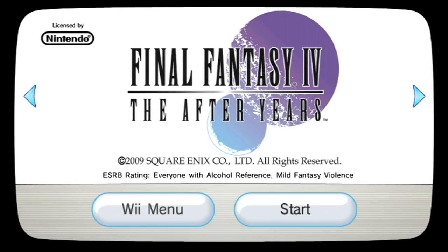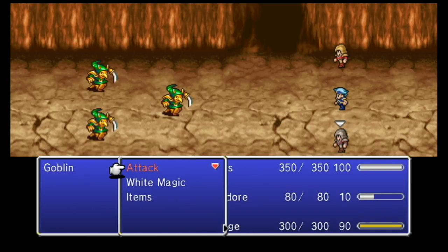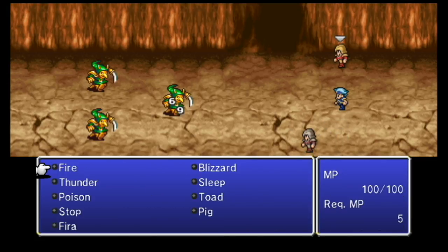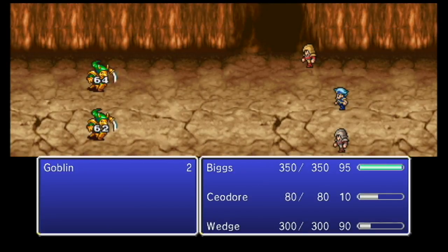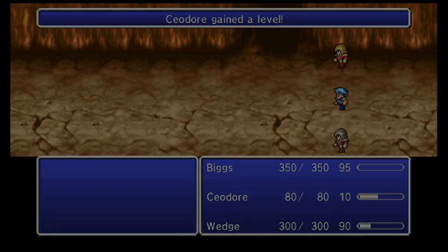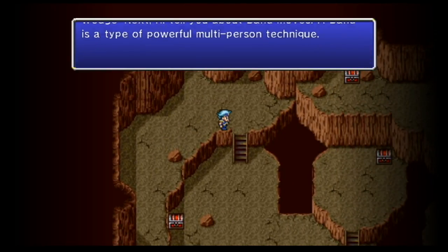Another one of my favorites: Final Fantasy IV The After Years. This is a complete follow-up to the SNES RPG Final Fantasy II or IV depending on the release. It was originally released on Japanese mobile phones, and the updated WiiWare version is the first English release of the game with better graphics. The game shows what's happened to the characters years after the original, and the original download follows the story of Cecil and Rosa's son — about a two-hour game.